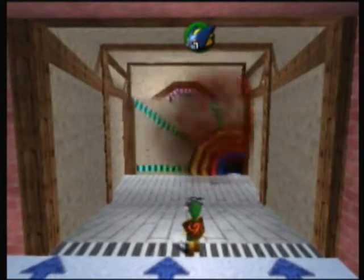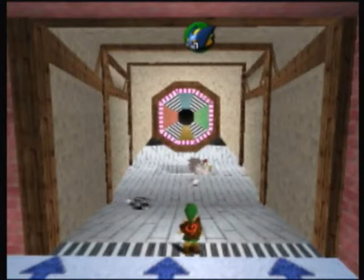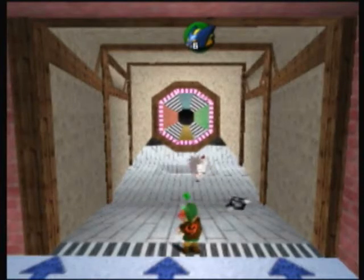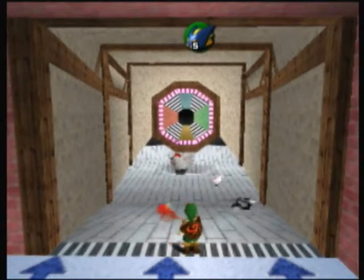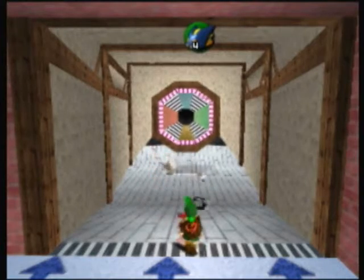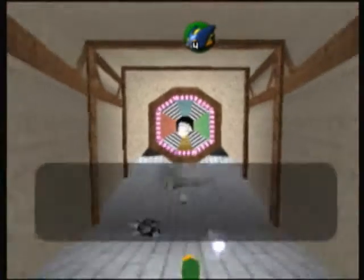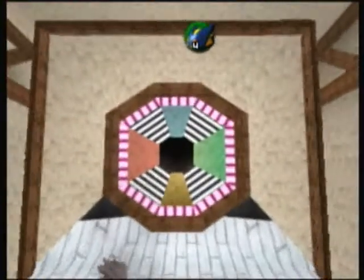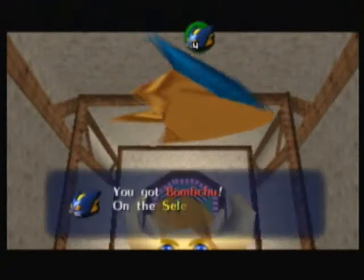The third and final hole is a monster because there's a giant Cuckoo in the back — this is pretty much all luck-based. I just like to shoot right down the center. I stunned the Cuckoo — that means I've won! Though I won the prize I didn't want to get. We got some Bombchus.